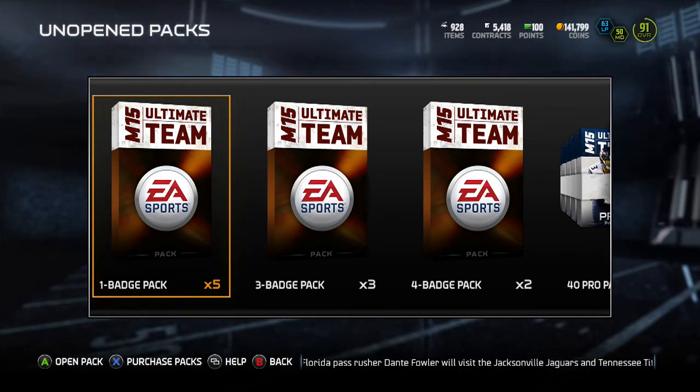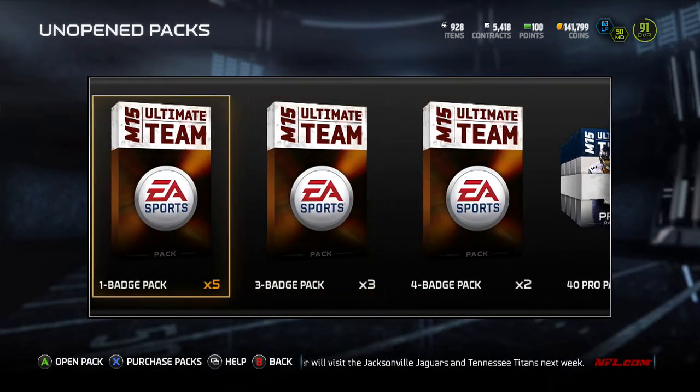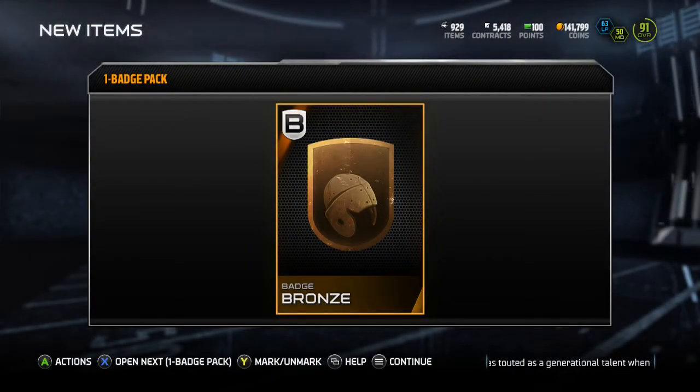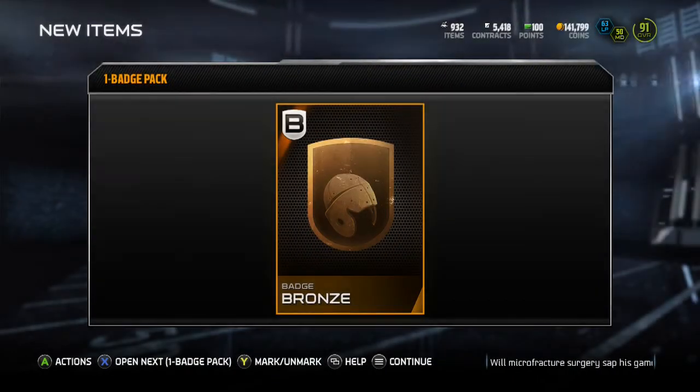What's up guys, SJC back with another Mad Ultimate Team video. Today I have a couple more badges to open for you guys, and then we're going to go ahead and open another large quick sell. As you can see, my coins are way down. The Muttmaster video should have come out by now, so you guys know that I did do the entire Muttmaster collection. I just have to play games now, and that's why I'm down in coins.